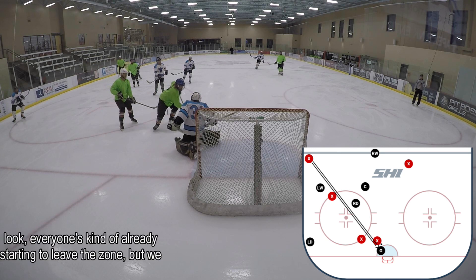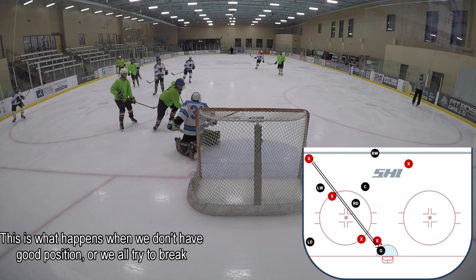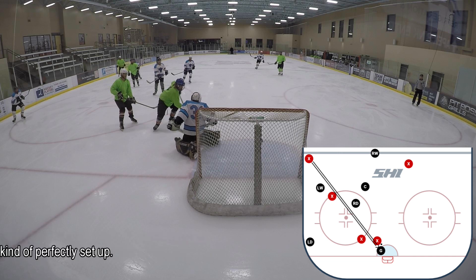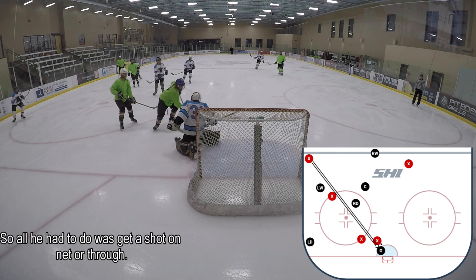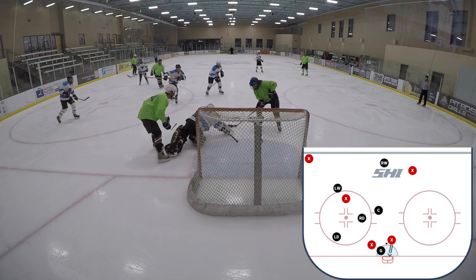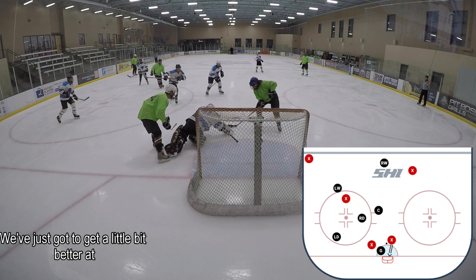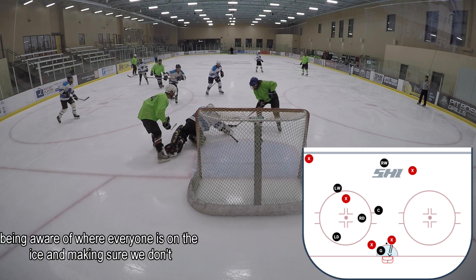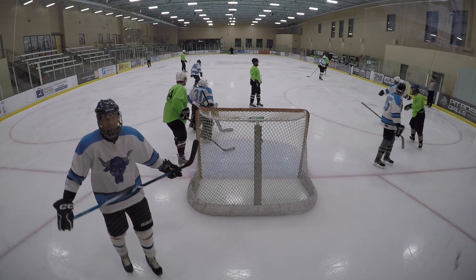So how did we end up here where everyone's already starting to leave the zone but we didn't get the puck out? This is what happens when we don't have good positioning or we all try to break out at once without being properly set up. We've got one D-man on the left who was trying to clear it and is now out of the play, but our center and other D-man are above the face-off dots while there are two men down low. All he had to do was get a shot on net — that was one of their easiest goals of the night.